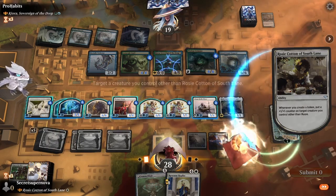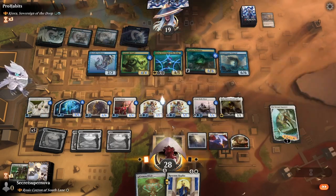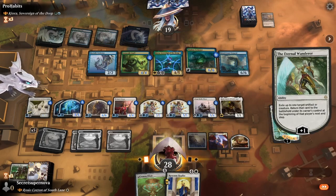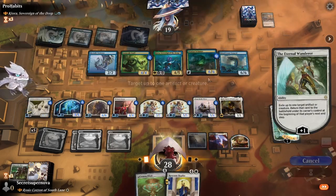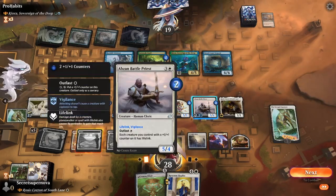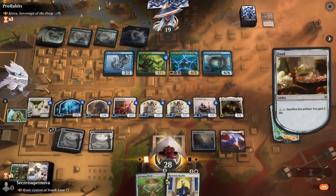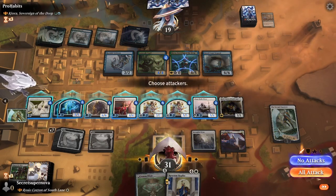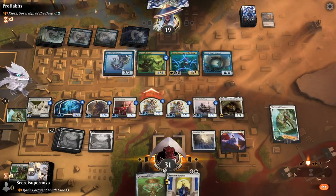We can roll a little bit. We're going to put it on our big Samurai so it's a 7-7. Go Eternal Wanderer - we're going to exile the Nimbus Swimmer so next turn when it links back it will just be dead. We'll sacrifice the food to gain three life. Next turn we do Reverent Hoplite to get a bunch of triggers due to high devotion. We swing in with a 7-7 with Double Strike and Lifelink to get a bunch of life back. He blocks with the Trickster.